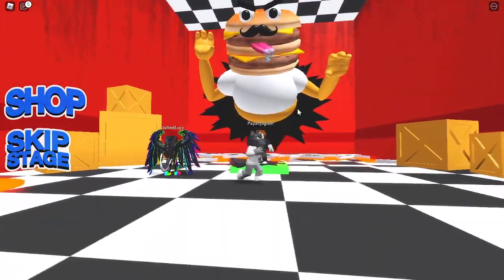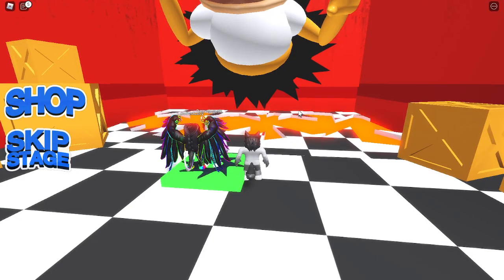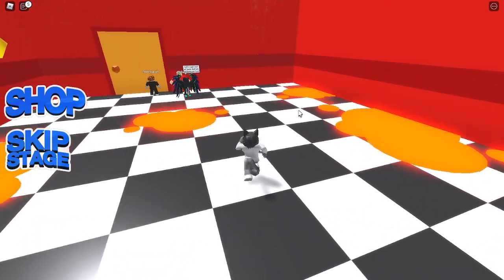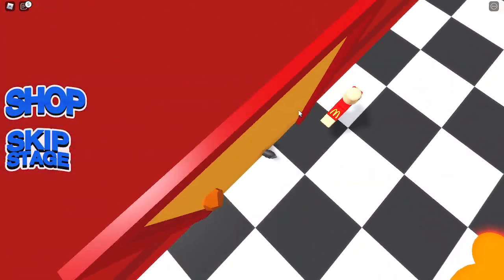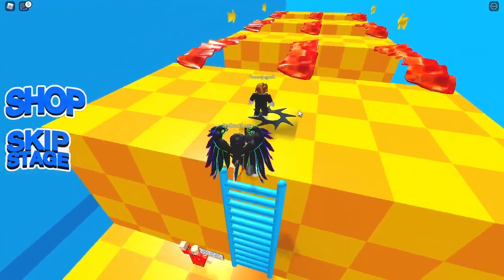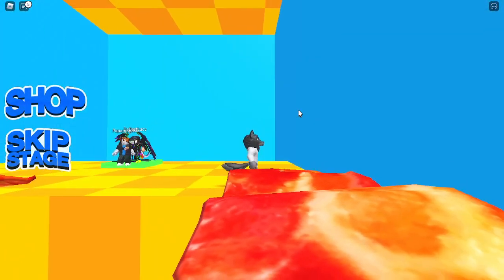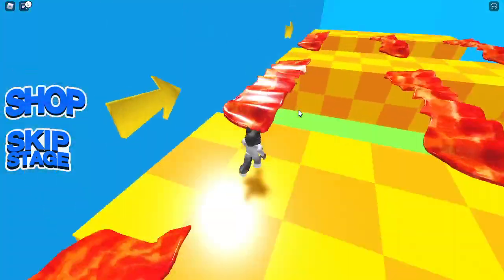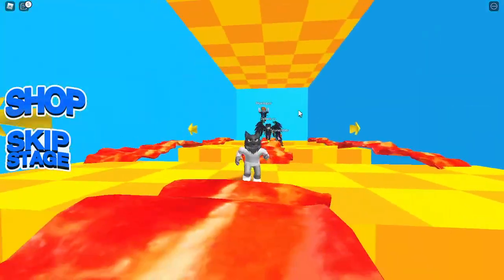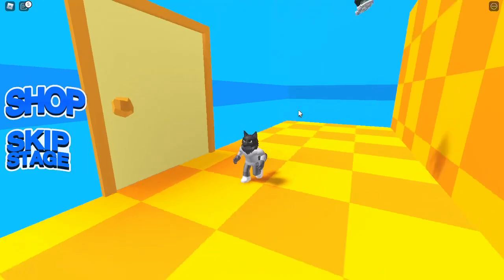So you see this huge guy right here at the beginning? We literally posed on that box just for the intro. Let's get out of here before he gets to us. This is a fast food guy. Let's use the ladder to get to the next area. Oh, these are really cool. He just fell. Why did I go in the same direction? I'm saying noob because it's the noob skin, obviously.